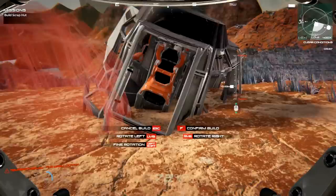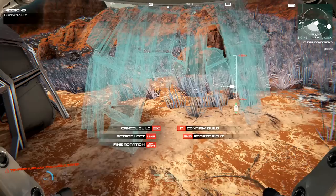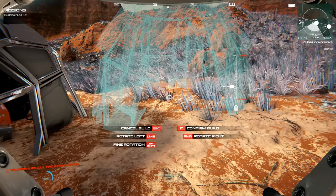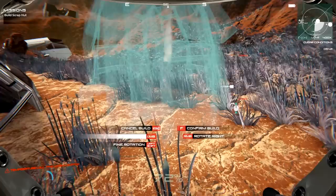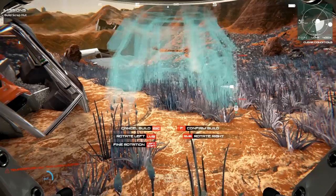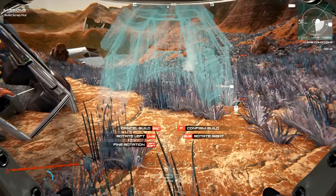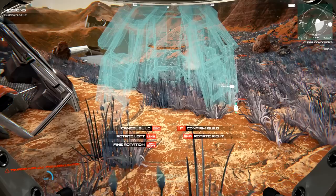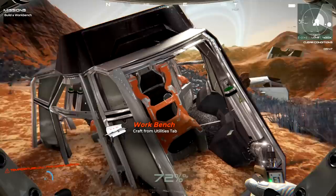We made a scrap pot. I find it tougher to fight from that side, so let's see if we can do it here and rotate. Rotation with shift allows you to go left or right. I want to keep oxygen access, so we're going to rotate this and use it as a wall for now. I don't know if the AI can destroy this stuff or not yet. It's F to build - I was going to click it. There we go, we got ourselves a little scrap pot.